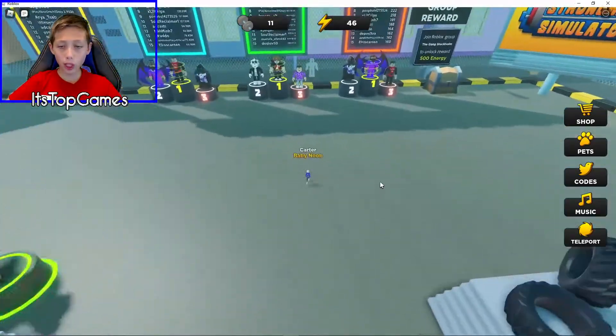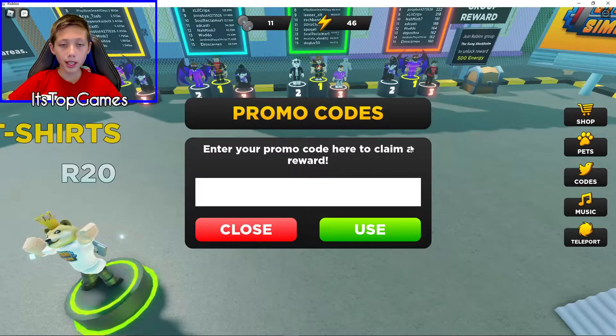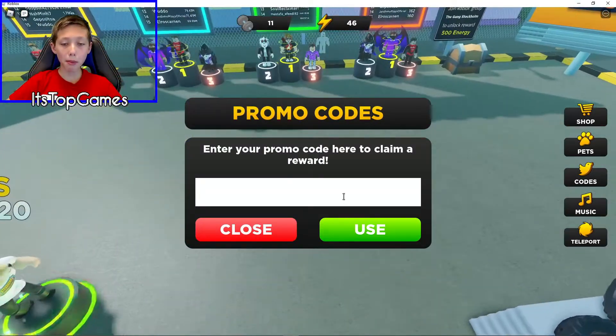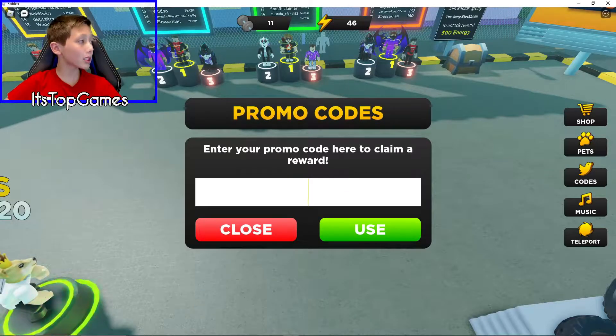I'll be doing the codes — it's pretty simple. All you do is click the little bird icon, it's the third icon down. Then promo codes should pop up, and this little empty box should pop up and you click this. Pretty simple, but some of you might not know.